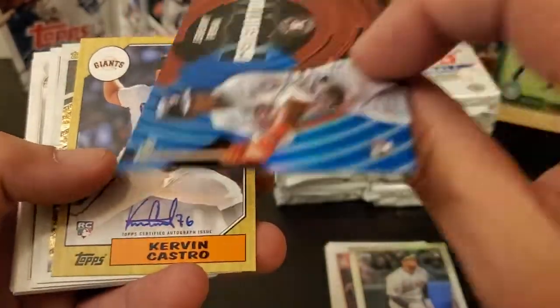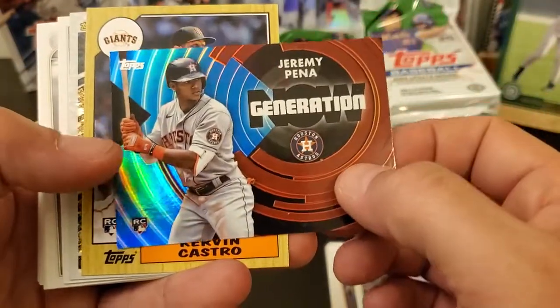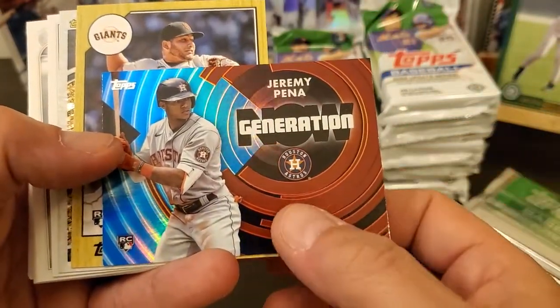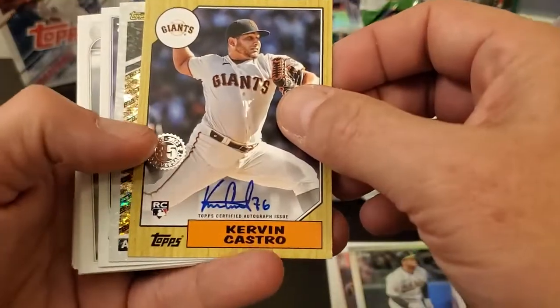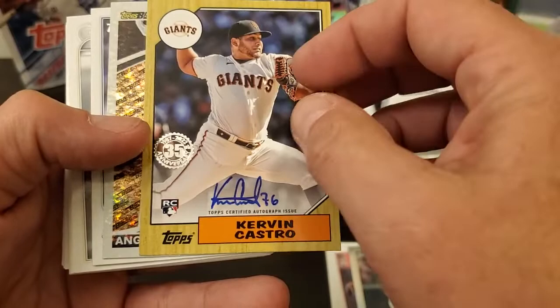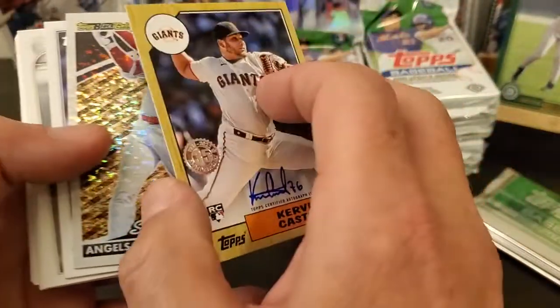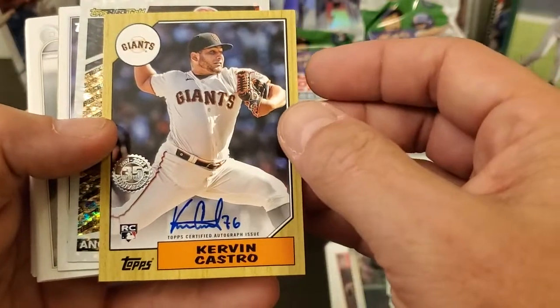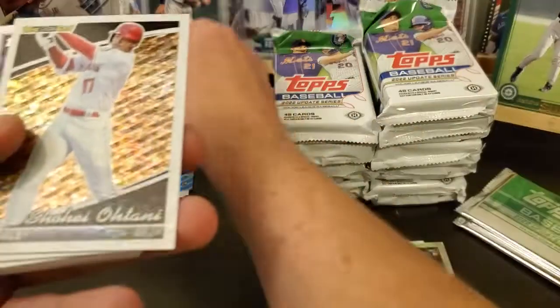They flipped around a Generation Now card, and there's our auto right off the bat - got a Jeremy Pena Generation Now. There's our auto right off the bat, got a Curving Castro 87. It is on-card, so that's good.